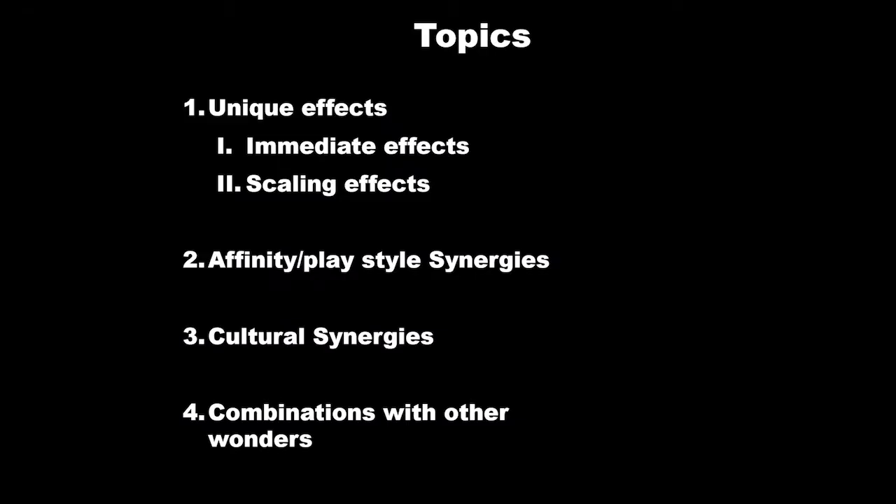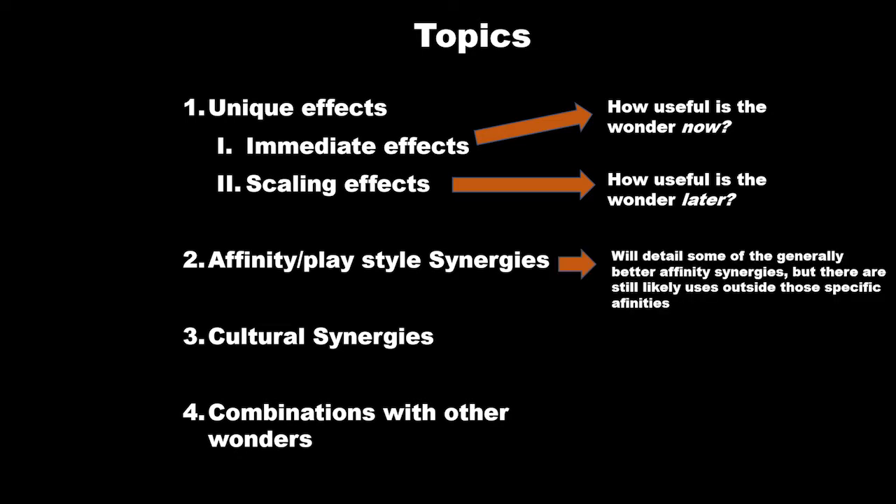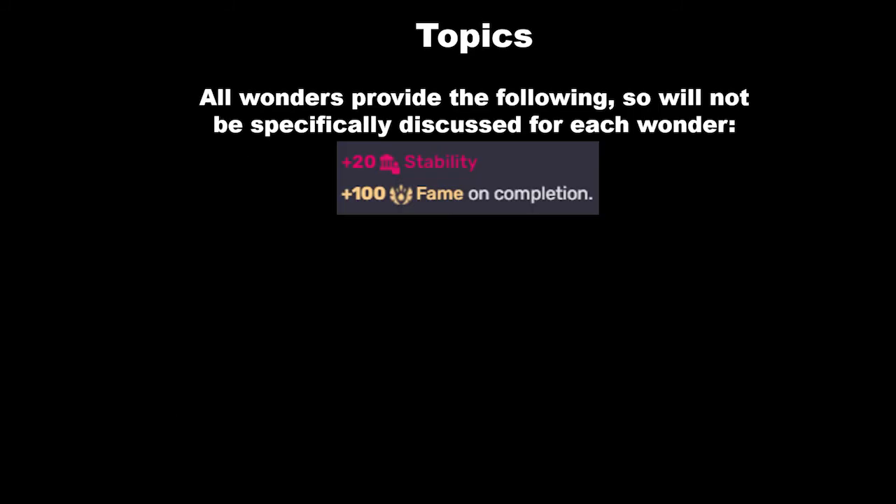The topics we'll be covering — we'll look at the unique effects of each wonder, including both the immediate effects and the scaling effects: how useful is the wonder when you get it, and how useful is the wonder later in the game, what affinity or playstyle synergies the wonder has, what cultural synergies the wonder has, and how it combines with other cultures. Every wonder provides plus 20 stability and plus 100 fame when you build it, so we're not going to talk about that for each individual wonder unless it combines really well with something else they provide.